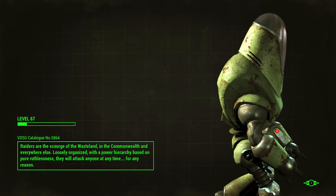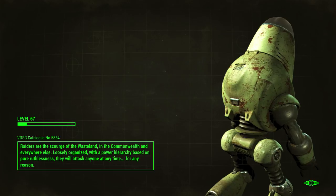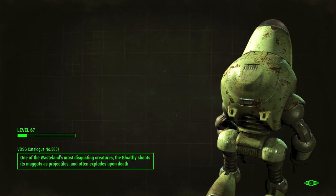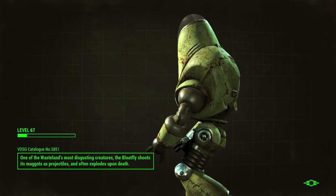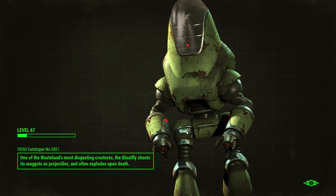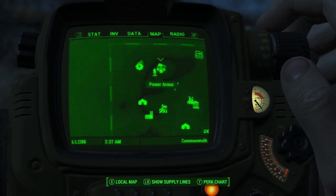We'll head to Diamond City to buy the EBR, go to the workbench, mess around with it a bit, and then start spawning some raiders or something. Should be fun, hopefully — right after these loading times. Oh come on, the load times are so long. Why does it have to be so long? It's next generation tech, come on! Alright, let's head to Sanctuary first to pick our weapons up.